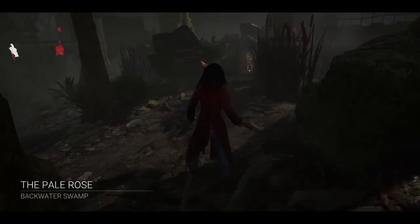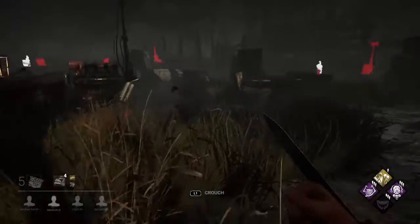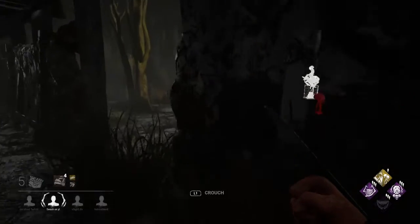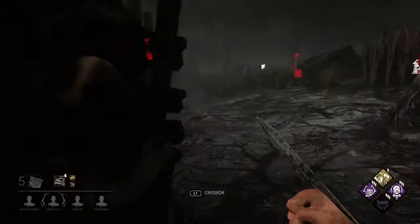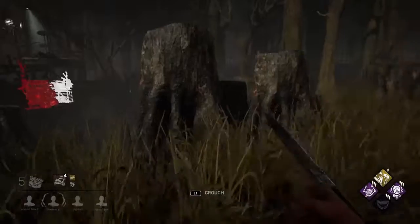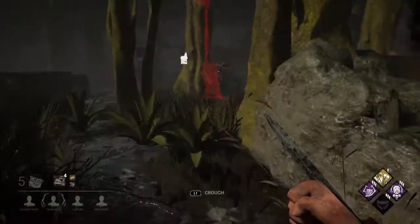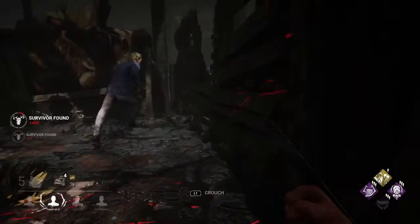We got Pale Rose, which is not an awful map for Pig. This totem is pretty awful — hopefully it's Ruin, and that one maybe is Undying, but either way they're both shitty totems realistically. Yeah, we're not gonna have Ruin/Undying for too long here. Obviously this isn't gonna be the best analysis of Agitation versus no Agitation because every single game is different.